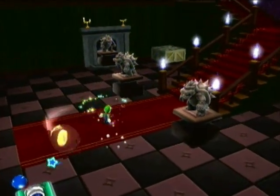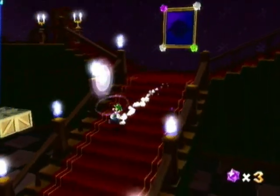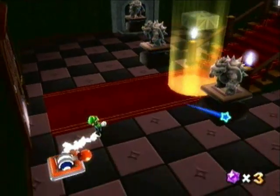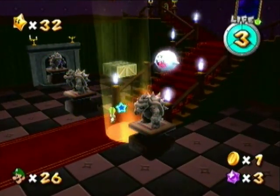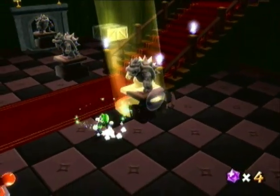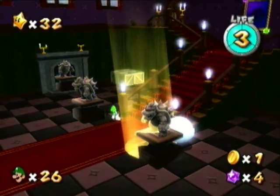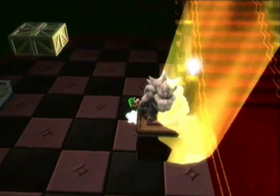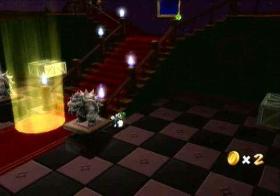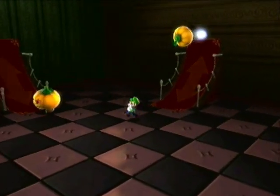Whatever, we're just gonna come in here and we got Boos. Boos have coins in them — let me just get that one out, and this one. We're gonna hit this switch to make a light appear. I think that one has the key. Yeah, he has the key. Because you take out Boos with light — that's pretty much all you got on them.